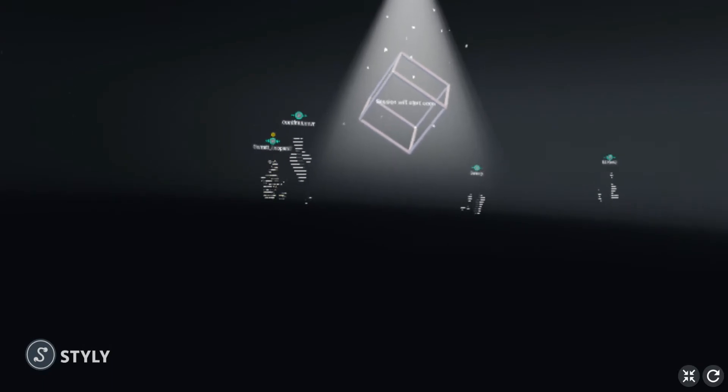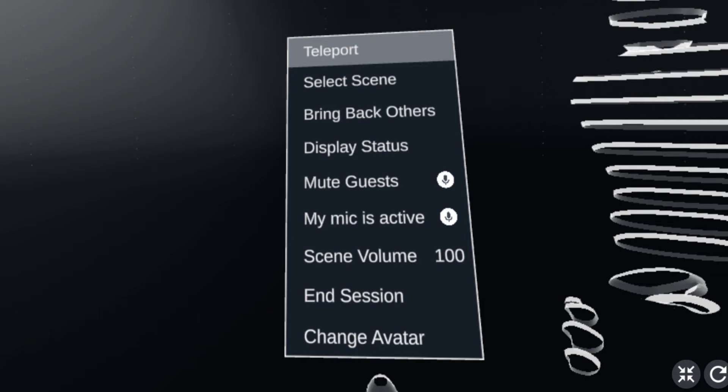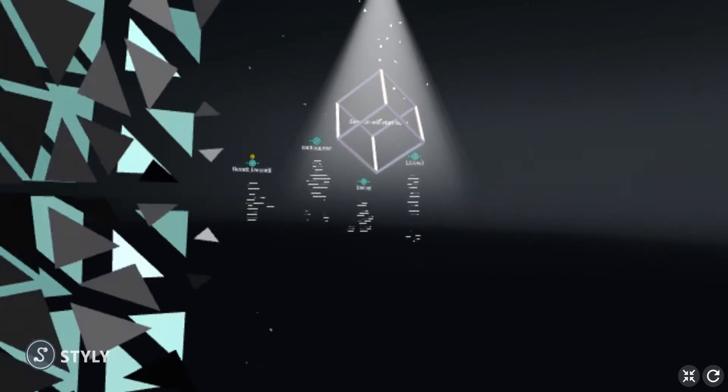I have a different menu when I bring up on my controller. So in my menu, I can actually move people from scene to scene as a guided tour, basically. There's no limit to how many scenes you can put into a session. Right now in this session, we're going to only have three scenes. Let's go ahead and start.